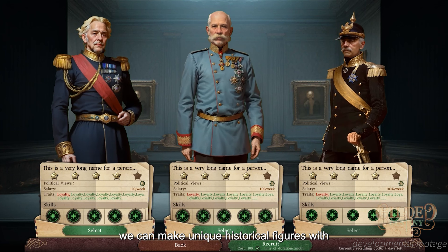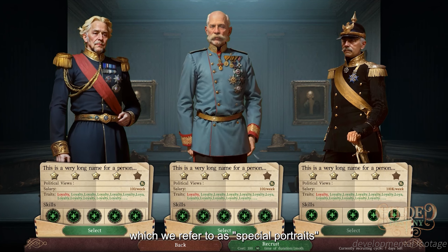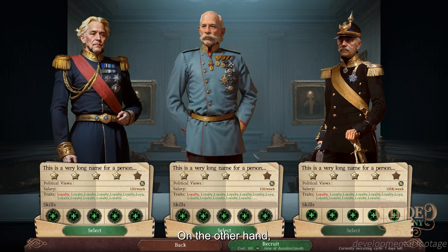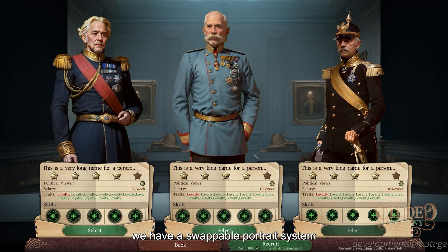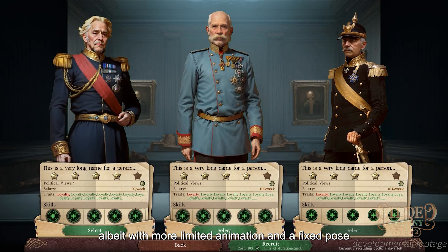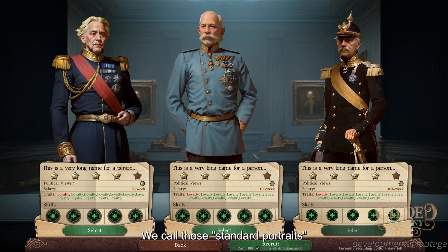On the one hand, we can make unique historical figures with a wide range of motion, which we refer to as special portraits. On the other hand, we have a swappable portrait system that allows for outfit and head swaps, albeit with more limited animation and a fixed pose. We call those standard portraits.